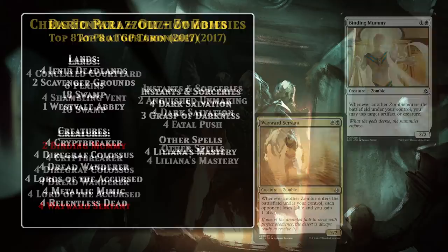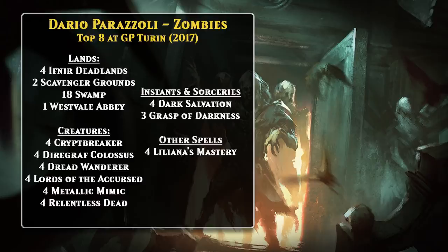If we fast-forward to the last Mono Black Zombie deck to top-8 an event, you can see the deck changed very little in the remaining months it was viable in Standard. That marked the end of Zombie decks in Standard. While the current set and the next set are both set on Innistrad, they seem to have pulled back somewhat on the tribal theme, and there aren't nearly as many Zombie synergies this time around, although maybe more could show up in Crimson Vow. If that's the case, we could see Zombies rise again in Standard.